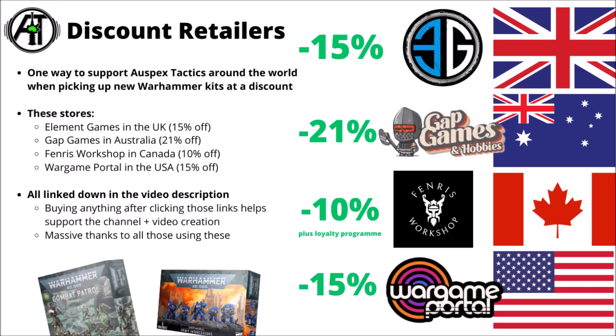As ever, if you are looking to pick up any 40k kits, you can support the channel while doing so via the links in the video description - around 10-20% off Warhammer 40k models depending on location around the world. If you are buying through Games Workshop's Warhammer Web Store anyway, it's well worth using discount retailers instead, particularly when you're looking at the price of these kind of models, which are some of the most expensive plastics that Games Workshop make. Bear in mind there are also 3D printing alternatives out there for big expensive super-heavy type units.